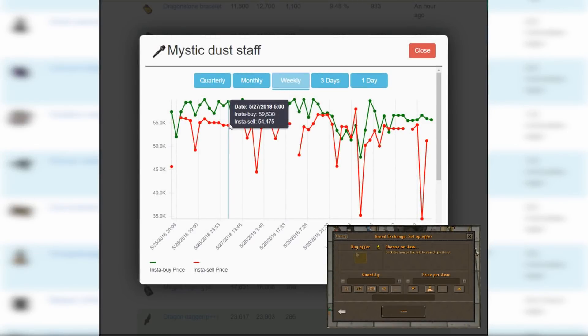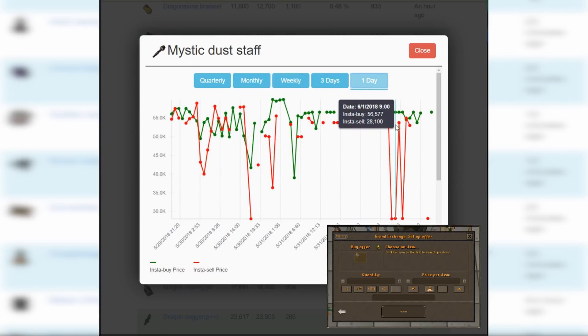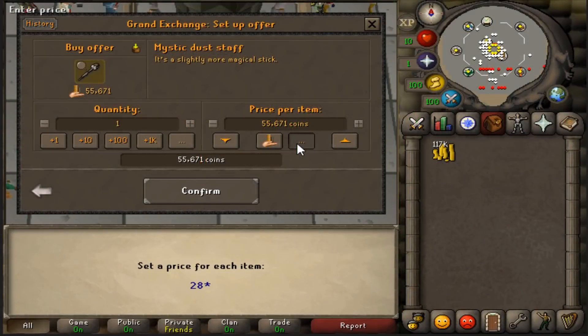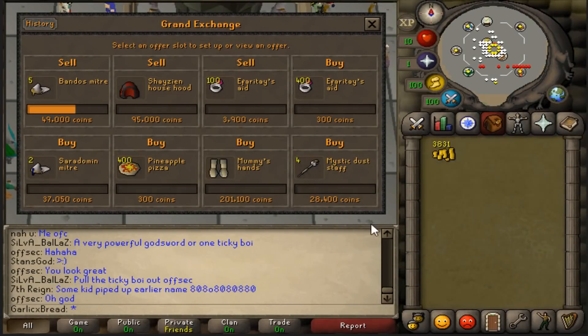The last item I found is Mystic Dust Staves. The graph has been bouncing between 35k and 60k for the last week, which looks really nice. Just recently they've been trading for as low as 28k, so that's how much I'm going to buy them for. These are the offers I'll be leaving overnight — I'll be logging out and checking these tomorrow.